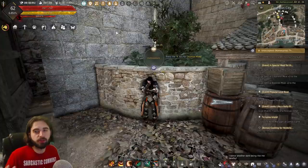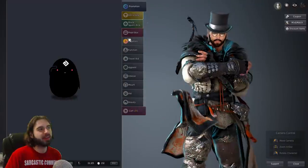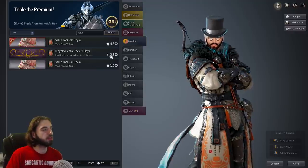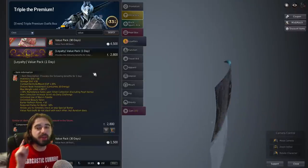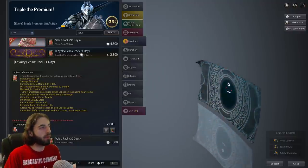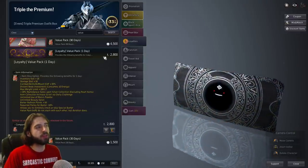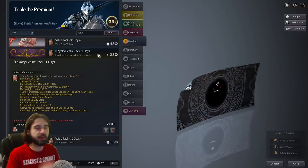Fortunately for free-to-play players, or players who are in my situation where you're not going to get the full use out of a week-long value pack to sell your items on the marketplace, you can buy one for loyalties in the Pearl Shop. If you go to the Pearl Shop tab, click on the loyalties option, and type in the search box up here: value - you will find a value pack for 2,800 loyalties right here. It is a one-day value pack. You get 200 loyalties every single day that you log into Black Desert, which means once every two weeks you can buy this loyalty value pack that lasts for one day. So this is a free-to-play method for getting a value pack.